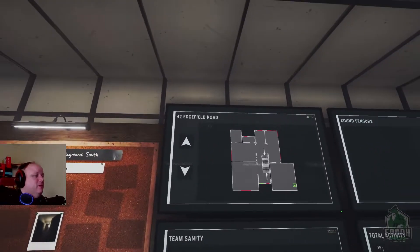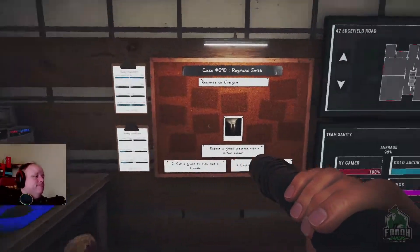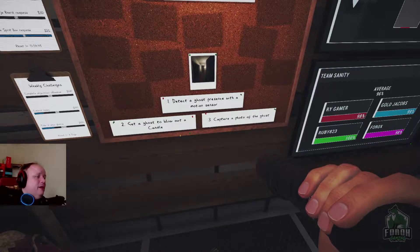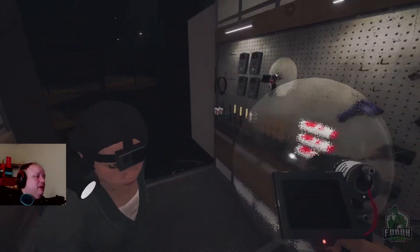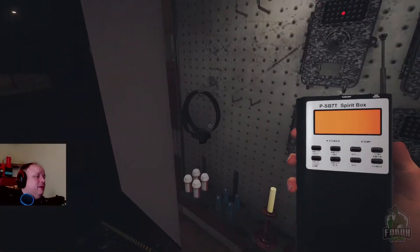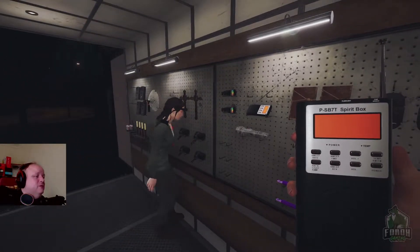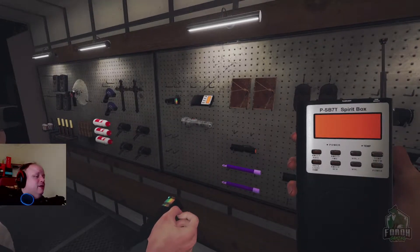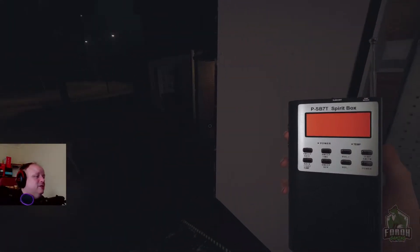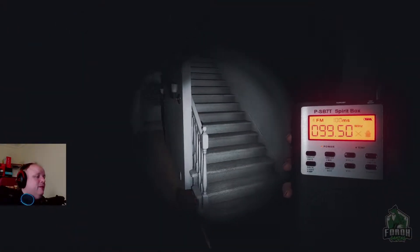Okay, we've got Edgefield. Easy, everyone. Okay, motion sensor, blow candle out. I'll grab the spirit box and the parabolic mic, and you grab the EMF, maybe a crucifix, or grab a camera. You got a camera and the EMF? Okay cool, that sounds good. Let's go. Sometimes it just decides to give you a right one.